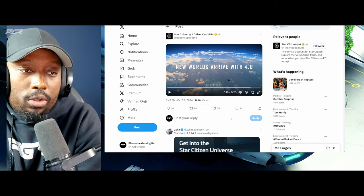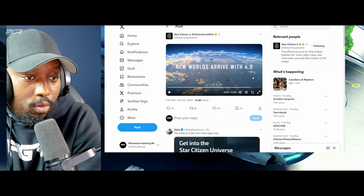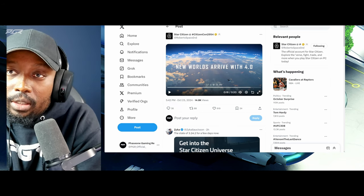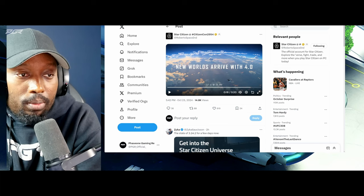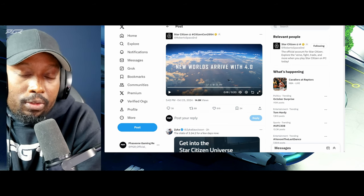"New Worlds arrived with 4.0" — this was posted October 23rd, which is today as of recording. It seems like their internal goal is to drop this thing before the end of this year.